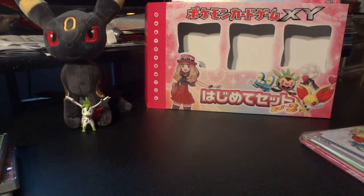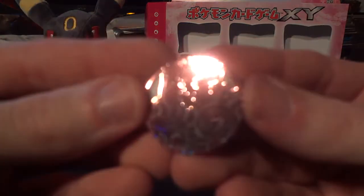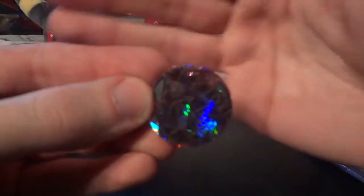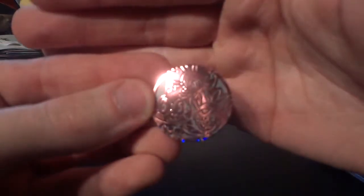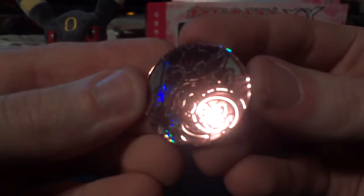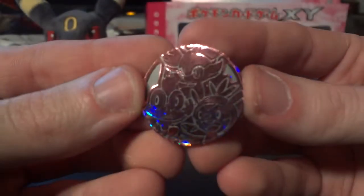Alright, what do we have? Looks like it also has the same ones, but has a different color scheme — looks more rose colored. Really tough to focus on this. There we go, you can kinda see it: the Froakie, then the Chespin, and then the Fennekin at the top. Looks pretty nice.